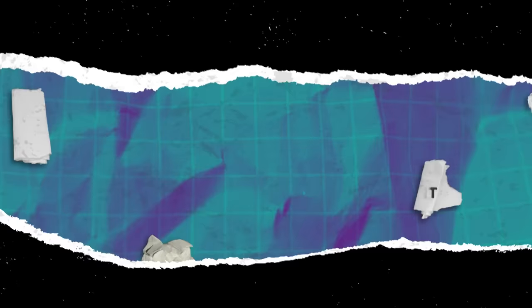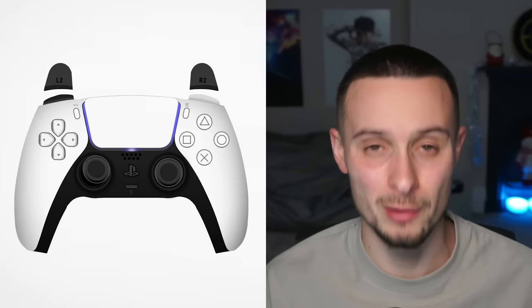Tip number one: the controlled sprint. This is a brand new feature in EAFC 24, and whenever they do this, it's always overpowered. This year's overpowered thing is the controlled sprint, and how you do it is really simple. When you're on the ball, use your left stick to decide what direction you want to go and hold R1 at the same time. It really is as simple as that.